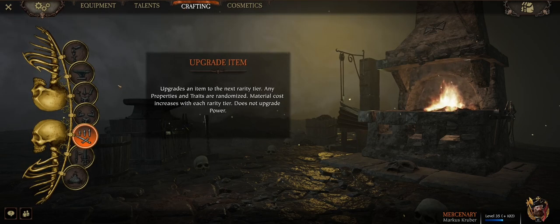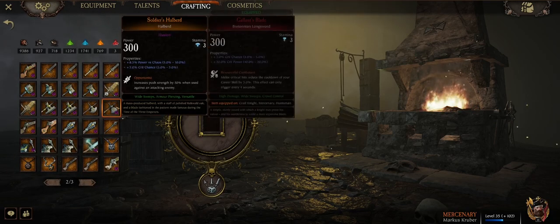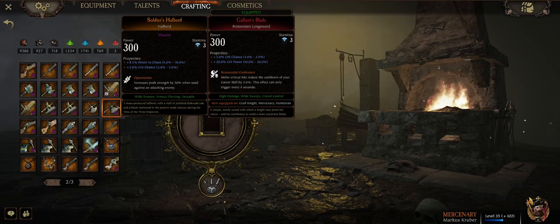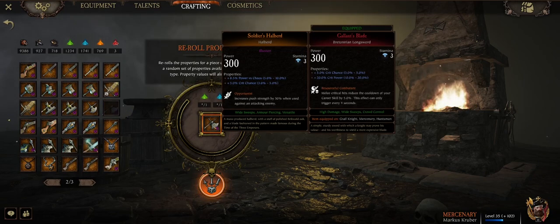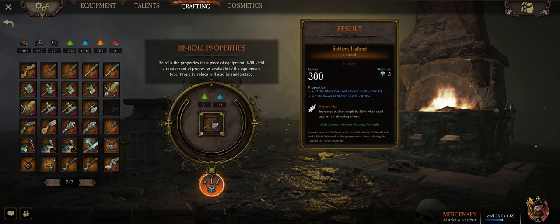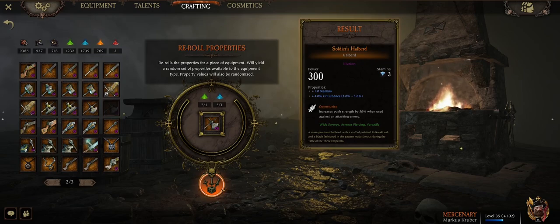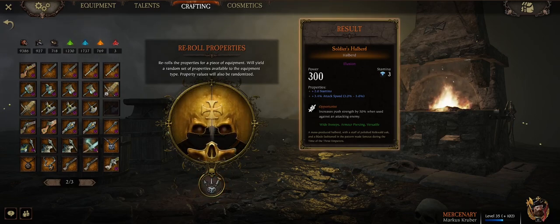Once you have something of orange rarity, you can re-roll the properties on it until you find something appropriate or that you like. Let's go with this halberd. Rerolling the properties on a weapon will re-roll the two blue stats on the weapon. It costs a green and a blue dust. It's worth mentioning that orange weapons have a range of which the stats will be.